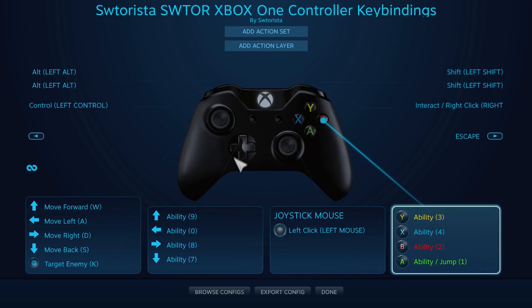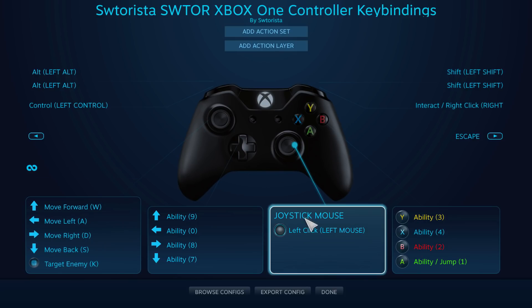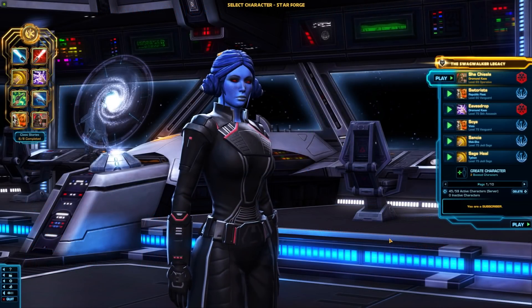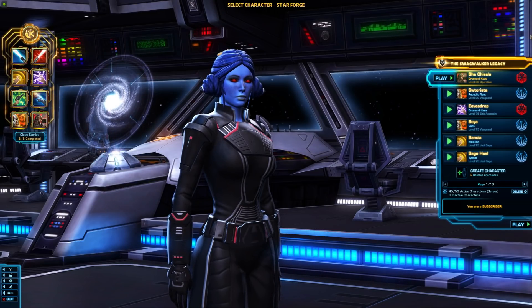For getting around, Nikolai uses the left stick for movement and tapping it for tab targeting, and uses the right stick for moving the mouse cursor and tapping it for left-clicking. Lastly, Nikolai also keybound the Options button on the right to be the Escape button on the keyboard. At this point, it's a good time to try out using your controller in game and see if it is working.